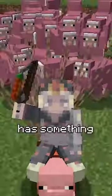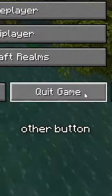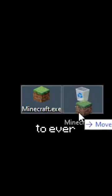The best way actually has something to do with the pause menu. If you click this button here and this other button right after, you just made it so that you won't have to ever fight the Warden again.